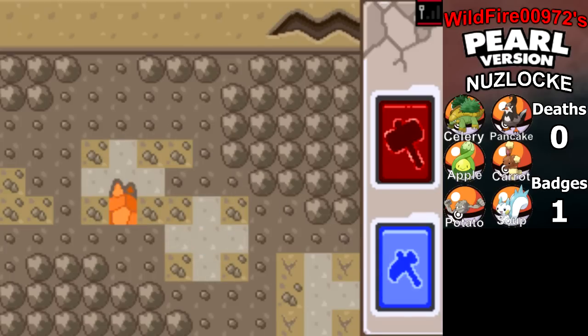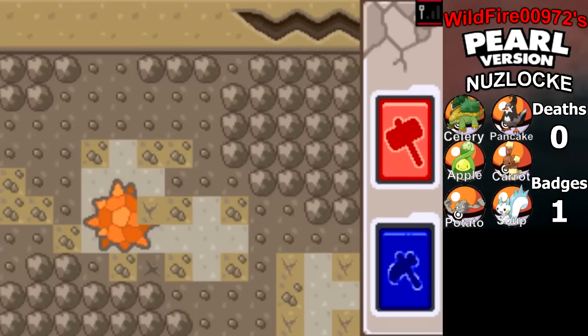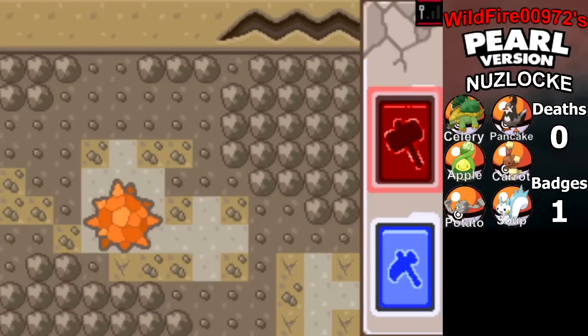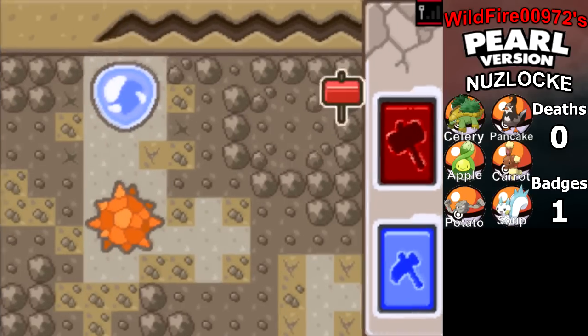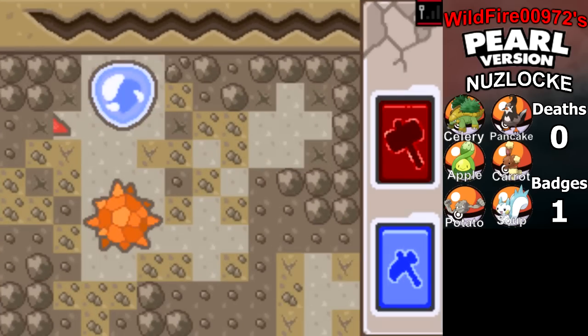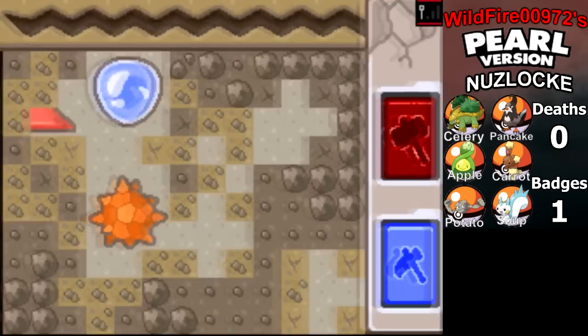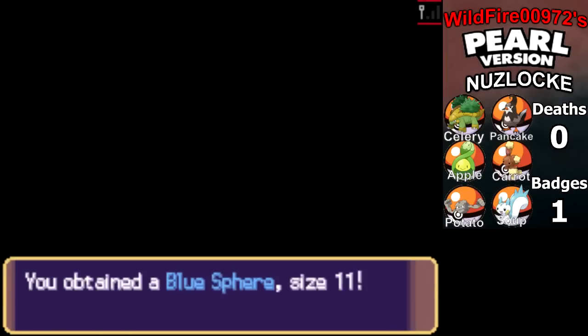For this example I'm just going to use the hammer because it covers the most range. And look at that — we got ourselves an item. Once we've uncovered it from the wall, it's ours to keep. And we have a sphere here — I'll go into what spheres do in a minute. There's a shard too, but unfortunately we can't get it. We got a sunstone and a blue sphere.